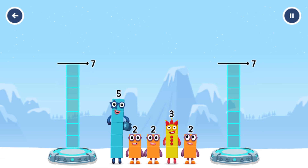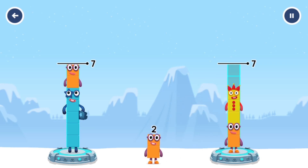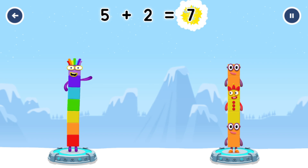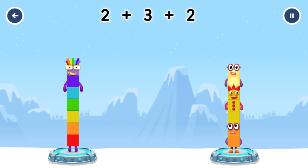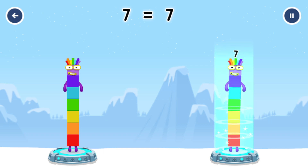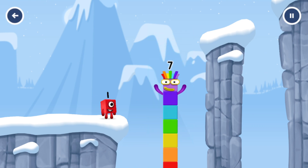Share the number blocks evenly to make two groups of seven. Two, three, two, three, two, three — you've solved it! Five plus two equals seven. Two plus three plus two equals seven. Seven equals seven. I am seven. Excellent!